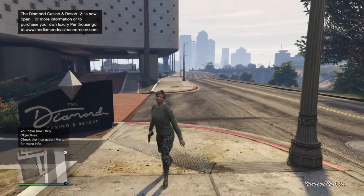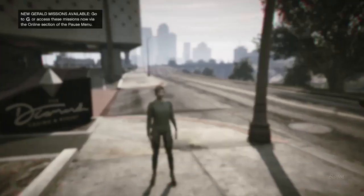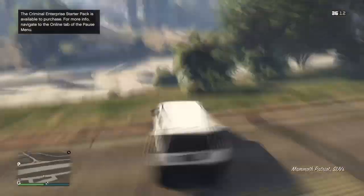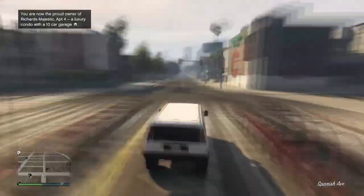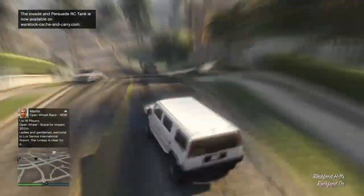Once you load into GTA Online, bring up your pause menu to check if you have any clothes stores on the map. If you don't have any clothes stores, that's fine — just bring up your pause menu, go over to Online, and find a new session. But if you have clothes stores, you can just make your way over to any of them.